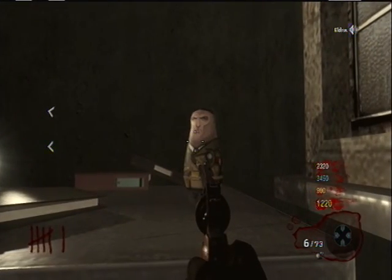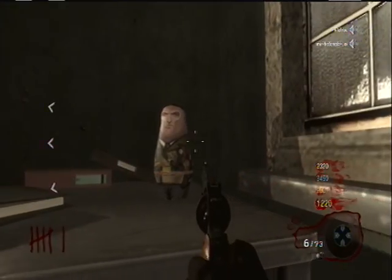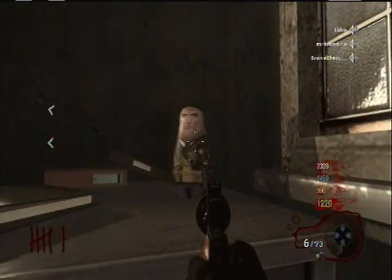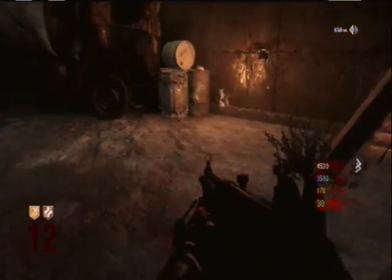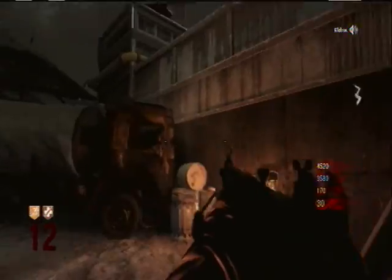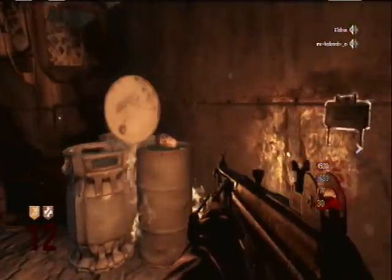Oh, here's another Matryoshka doll. It's actually inside the camp, by the way. 'I used to crush these when I was a child.' Right to the left of the door — to hear my sister cry — if you're looking outside the door. And here's the Matryoshka doll for Dempsey, right next to the Claymores. 'How did they get that little person inside?'